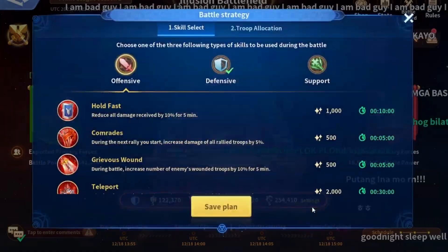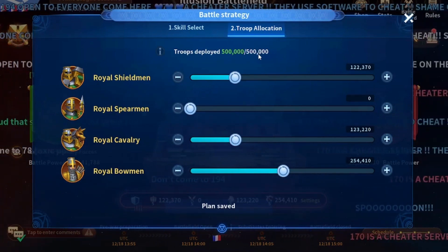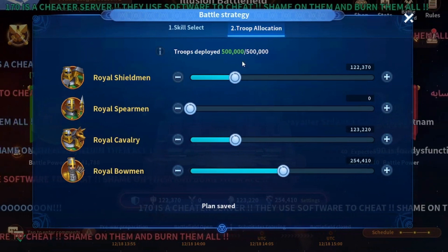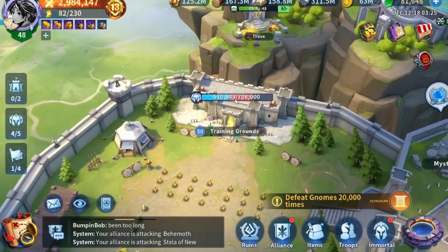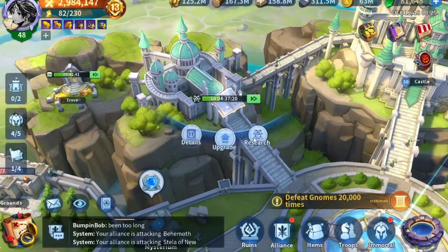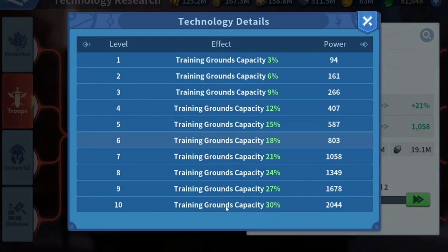I want to start with troops allocation. You get the same capacity as your training ground when it comes to the amount of troops you can bring to the Illusion Battlefield. However, in Prime League everyone gets a fixed amount of 500,000. In normal leagues you can bring the entire training ground size, and it can be increased by upgrading your training ground or the million research, which gives up to a 30 percent increase in capacity.